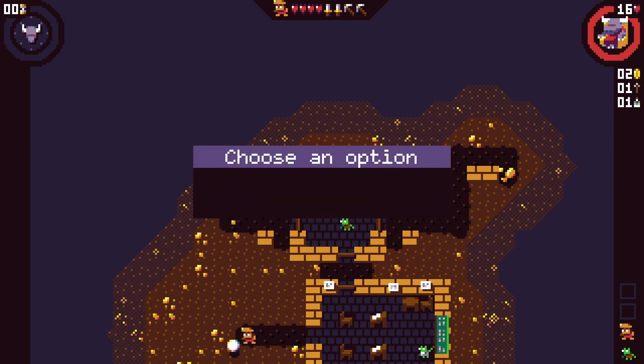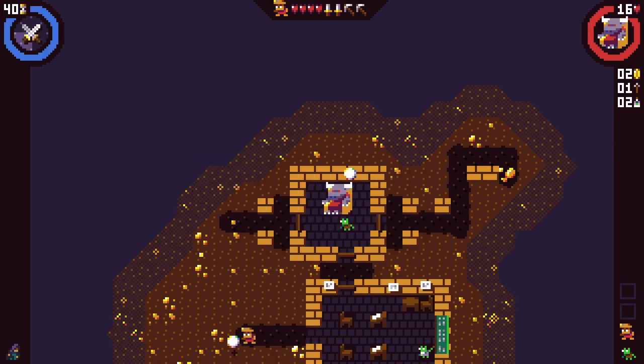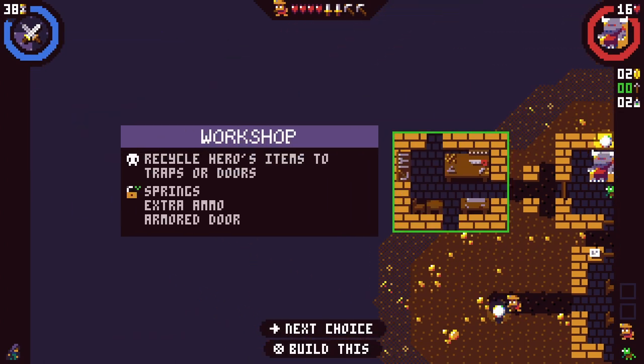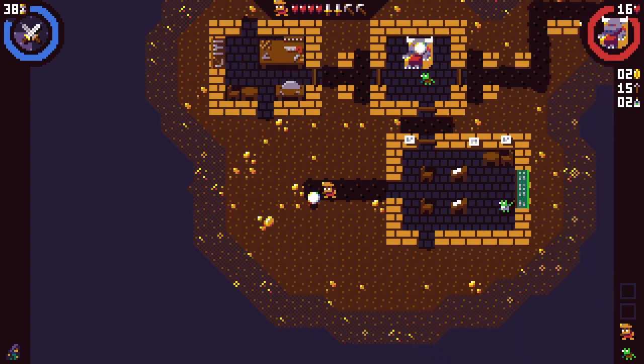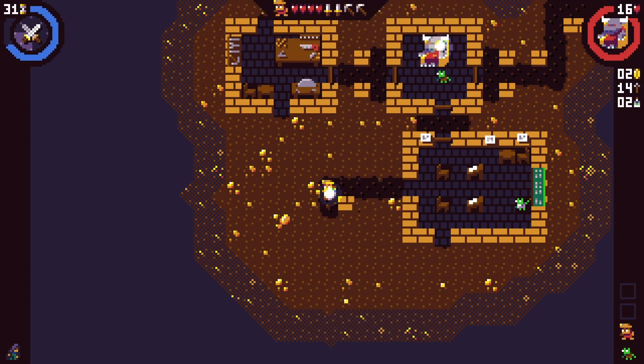Research. Produce one vial. Not sure what we're doing. Workshop. Library. Recycle heroes' items into traps or doors. Springs, extra ammo, armored doors. I'm a little bit confused as to what we're doing, but we are doing it. And I have two orbs, so I have to assume I'm doing okay.